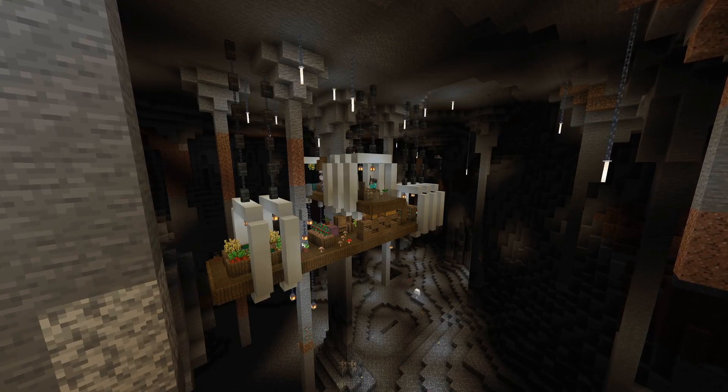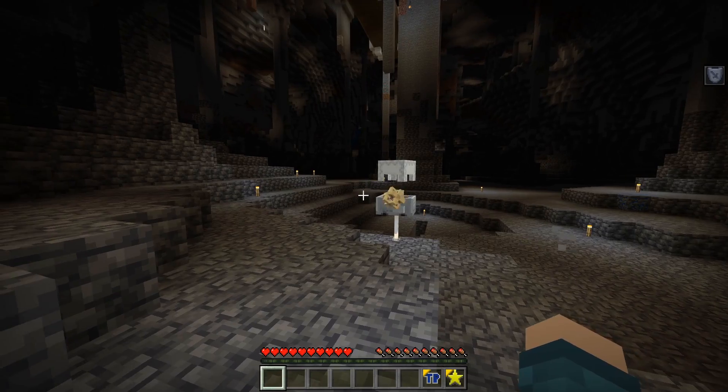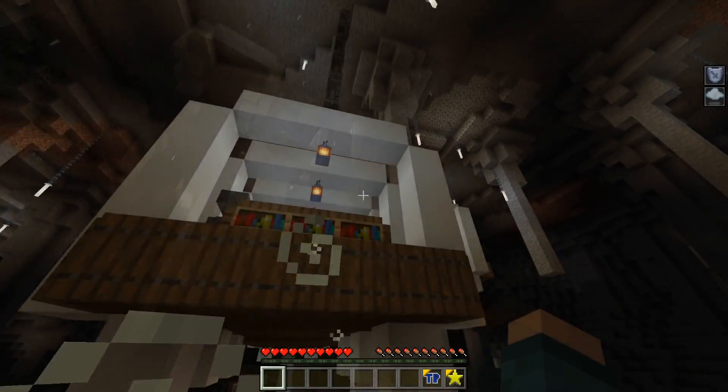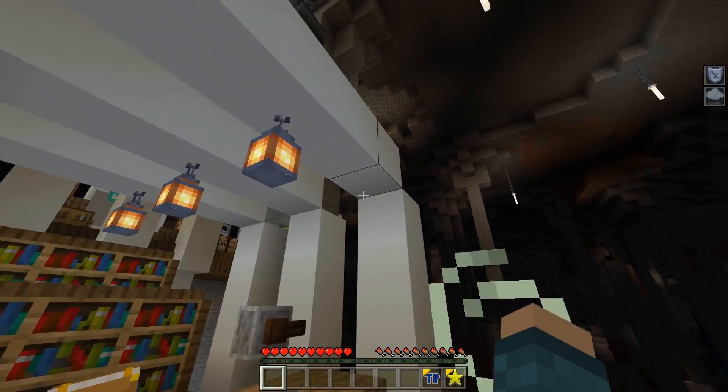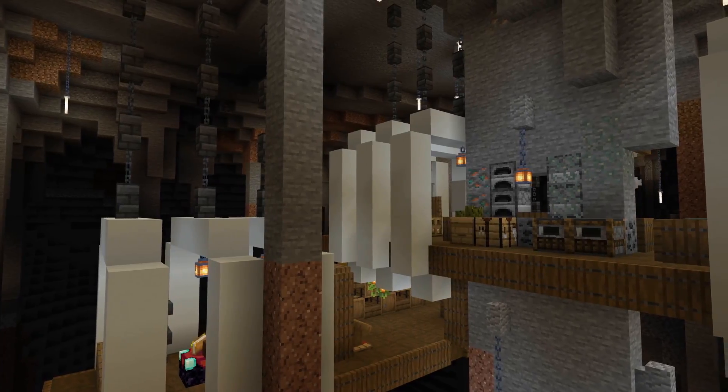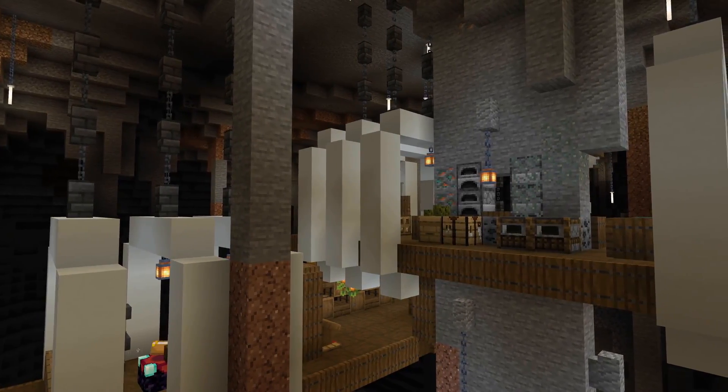The second build I came up with is a bit more practical, as it uses shulkers only to get from the floor of the cave to the platform suspended from the ceiling. Chained to the ceiling using these modern-looking rings that kinda resemble dinosaur fossils, this space definitely gives a good view of the surrounding cave.